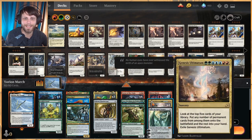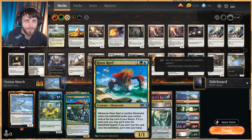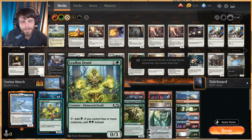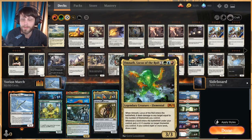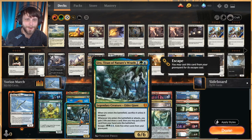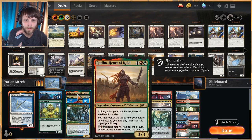It also runs Genesis Ultimatum to get everything out super quickly. We're lacking Growth Spiral in the format now, but we still have a lot of good ramp to get to the big stuff. Leafkin Druid is just a two-mana 0/3 but plays into the elementals theme with things like Omnath, so we can ping stuff down. Risen Reef is a fantastic card for helping us get lands out very early and generating so much value — it's insane especially with Mirror March. Uro, Titan of Nature's Wrath, is obviously a great ramper.